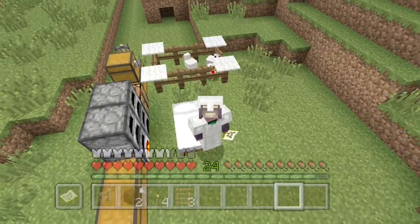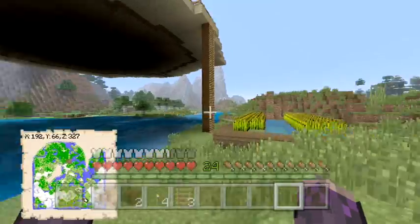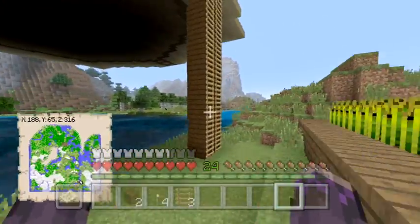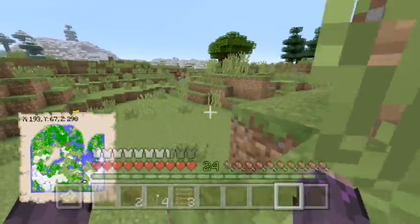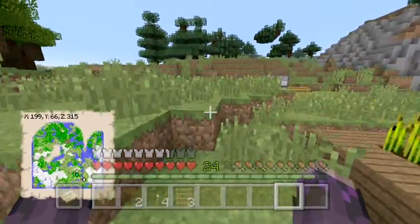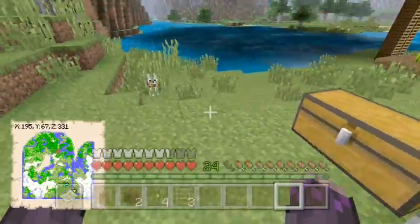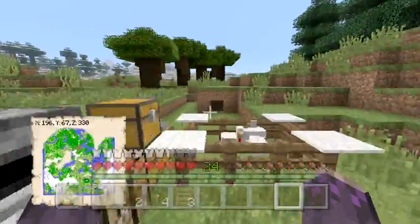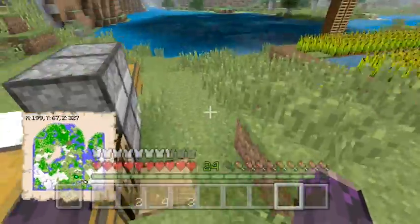Hello everybody and welcome back to another Minecraft video. Today we are going to be making a cake. That's not really hard, so I decided to spice it up a bit. We're not allowed to use anything from our chest or inventory - if it's already there we can't use it. We have to go get an egg by ourselves; we can't go to the chicken farm and get our own eggs.